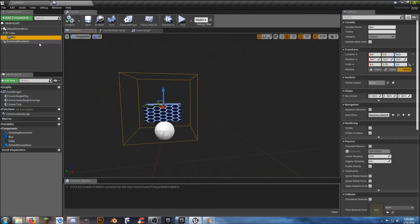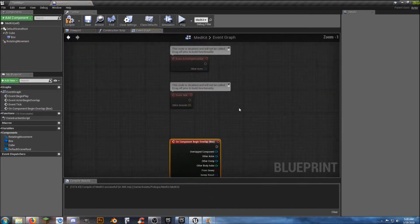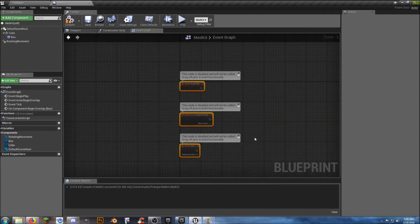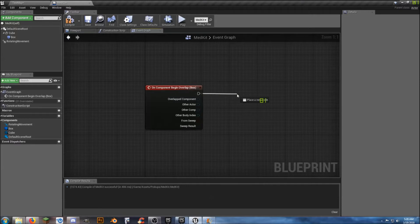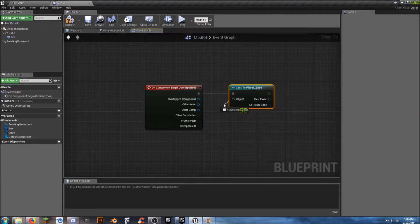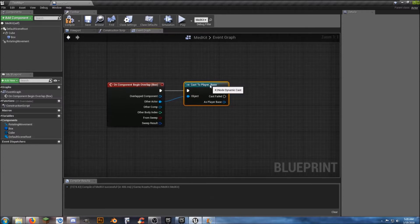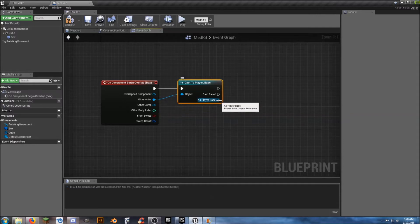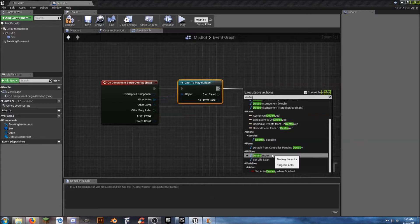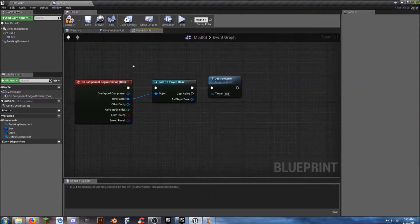Now on our collision box, let's set up 'On Component Begin Overlap'. We're going to cast to the Player Base and connect the object to 'Other Actor'. This is going to be temporary — we'll have to come back and change this later, but we just want something functional for now. We're going to run into problems when this becomes multiplayer so it only affects the person standing on it. We want to 'Destroy Actor' — target remains self, we're not going to destroy the player, we're going to destroy the thing we're walking into.